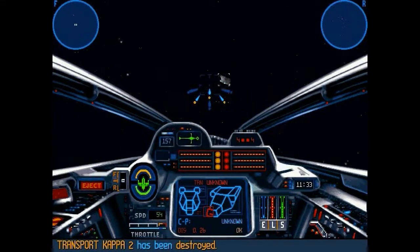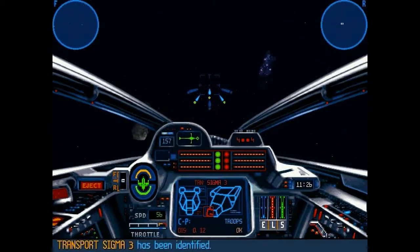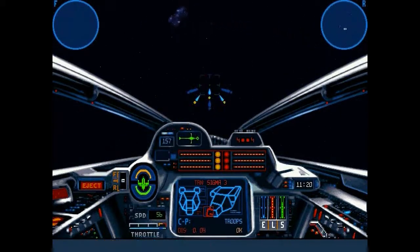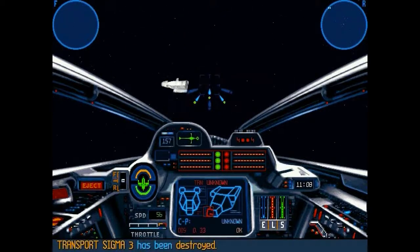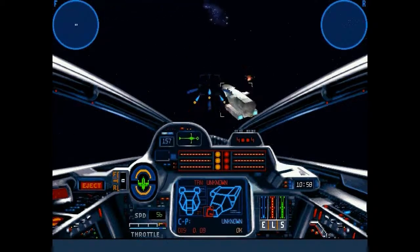Just be careful about which ones you destroy and which ones you identify. I kept switching back and forth, clicking on my save slot, just to make sure I wasn't targeting the transport I'm supposed to disable. The reason I switched back and forth quickly is because I didn't want to accidentally identify it. Once you do that, the gunboats come out, and then you'll have to deal with gunboats in addition to these transports.